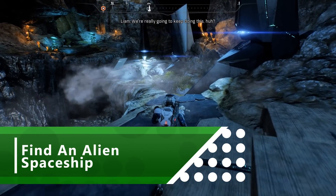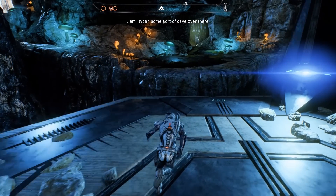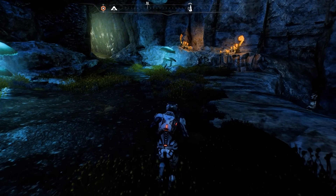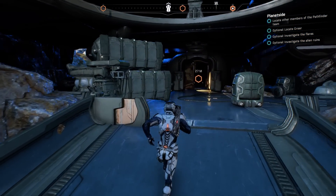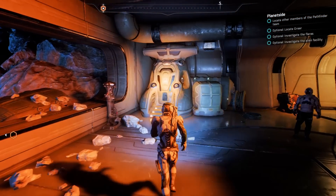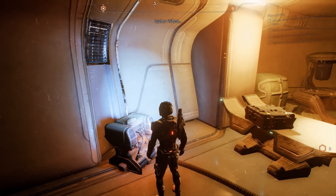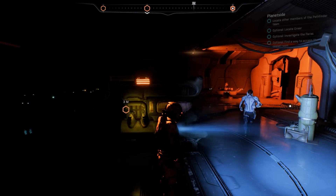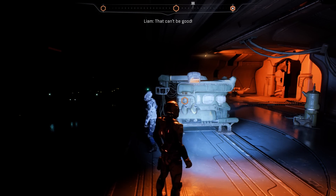One of the major differences between Andromeda and the previous Mass Effects is the huge size of the worlds you'll be exploring. While you'll be tempted to race through the story, you'll get a lot more out of it if you take the time to sniff out every single corner of the map. Even in the more linear tutorial area of Habitat 7, you can discover some really cool stuff, like this abandoned alien facility. Trying to power up all the mysterious machinery and hearing Ryder and squad buddy Liam attempt to work out what it all means does a great job of capturing that sense of venturing into the unknown.